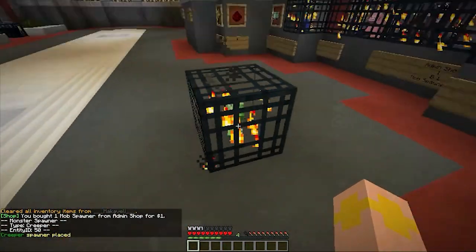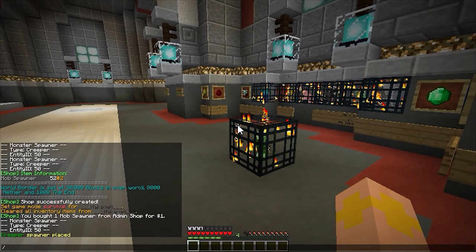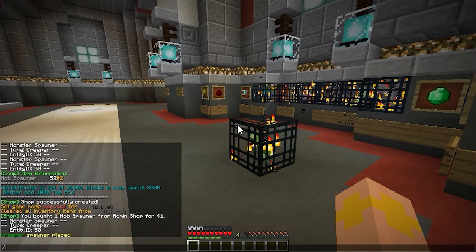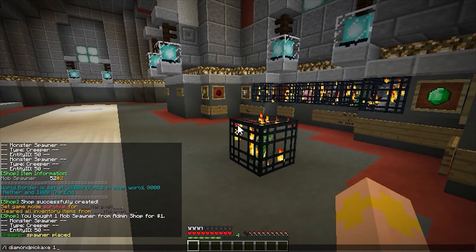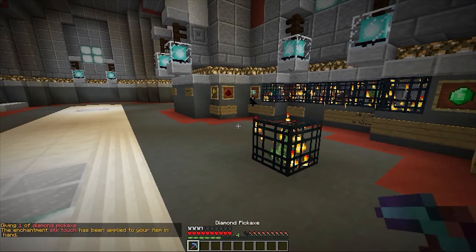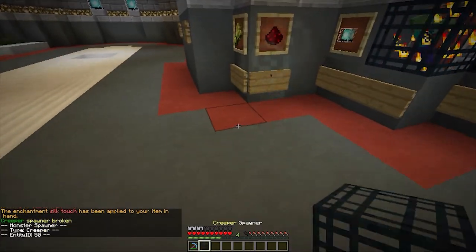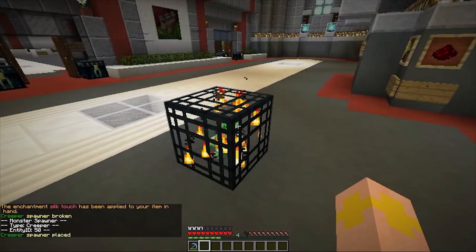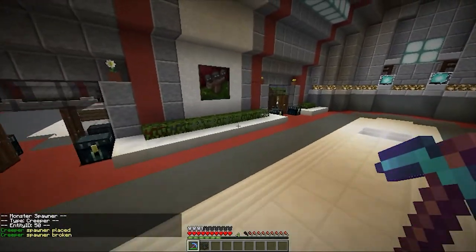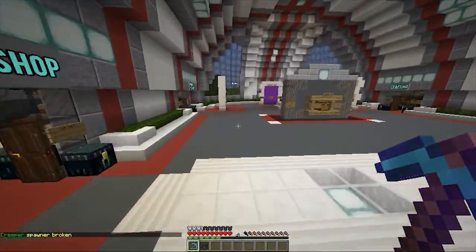Creeper spawner placed! Let me give myself a diamond pickaxe with Silk Touch. Now I'm going to break it with the right permissions. It'll fall down — and there we go: 'You broken creeper spawner.' You placed a creeper spawner. And that's basically it. So you need the latest development version of Silk Spawners and ChestShop. That's all you need.